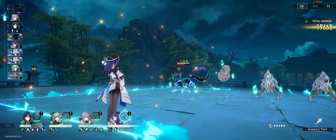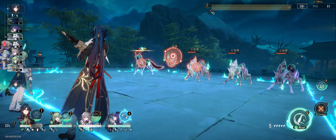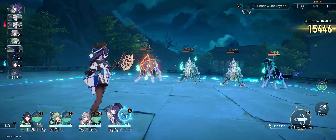The general idea now is to save at least one ultimate to steal flames if necessary, while continuing to deal damage as you clear out the enemies. As long as you're always on top of where the flames are and never let an enemy take a flame, you should have permanent uptime on the shield to get through the fight without taking a hit.